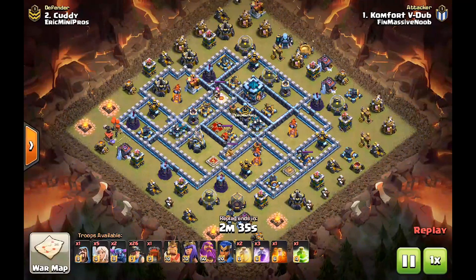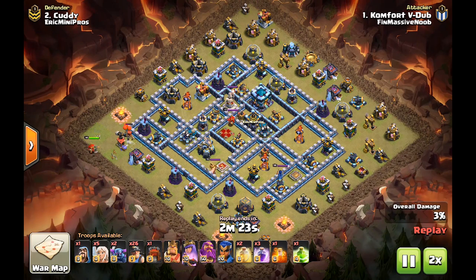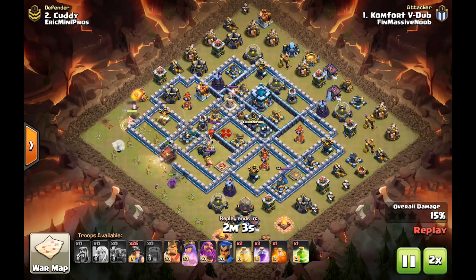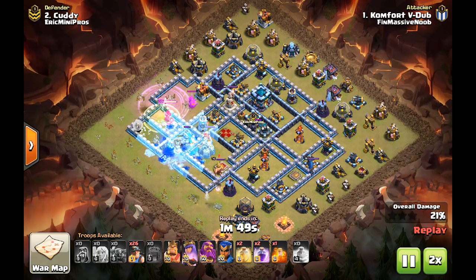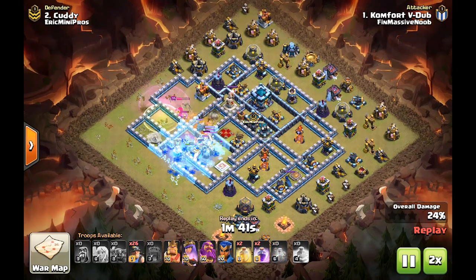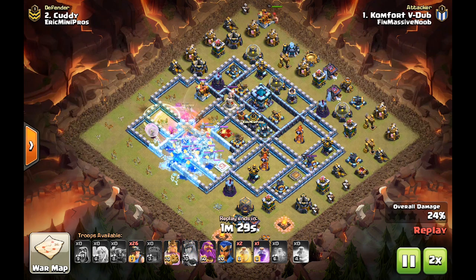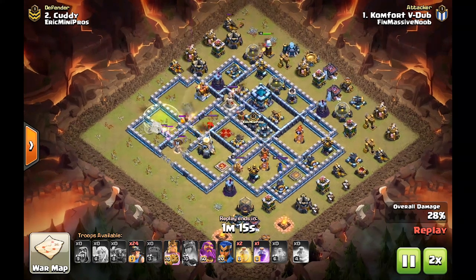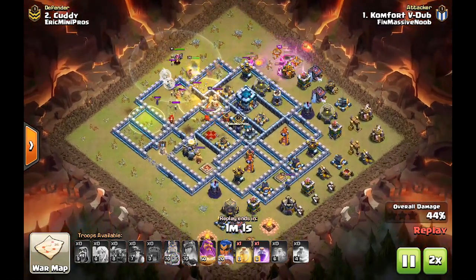Let's look at the next attack, right here from Comfort V-Dub. He's going to try the same thing, so let's 2x through it. First dropping the queen down instead of the funnel troops, and now he's Wall Wrecker into a slightly different area. But the Tesla sends the queen elsewhere — that's part of the point of having Teslas and other buildings on the outside, because it might draw away troops or the queen, which completely changes the attack. He was smart bringing the Ice Golem in the CC for the 7-second freeze, but not quite enough. With Miners sent from the Town Hall position, he's probably going to get the 2-star, but not much more after that.